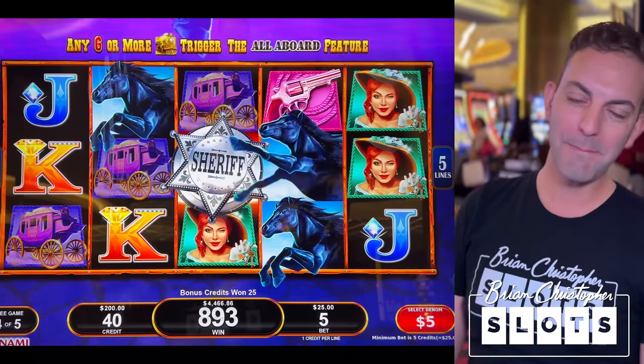Let's do a backup spin then up it. Let's go up to the $0.50 denomination — minimum bet on $0.50 is $25. Minimum on dollars is $50, and maximum bet on $1 is $250 — that's a big jump. If we can get a bonus on $25, I'd be happy there.